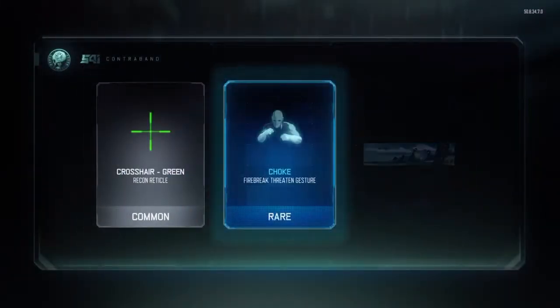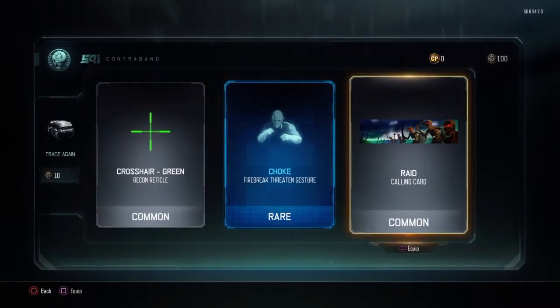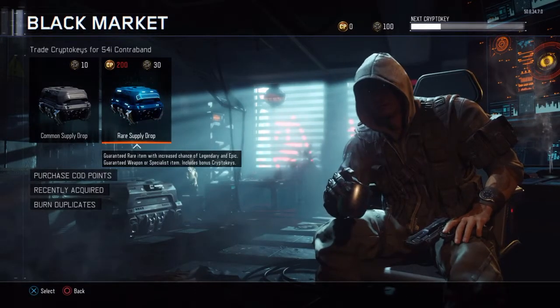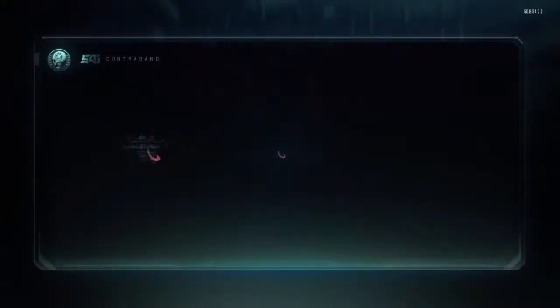I think this is gonna be my last one before we start to open up the rare ones, so you're in for a treat. Ooh, raid calling card - just like our clan, raid clan. I'm gonna equip that, hell yeah! Just more psyched about the raid calling card, that's pretty cool. All right, here we go.